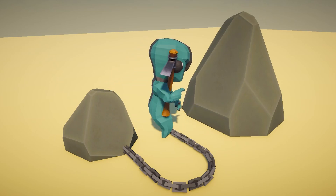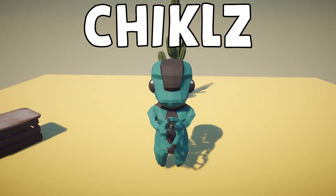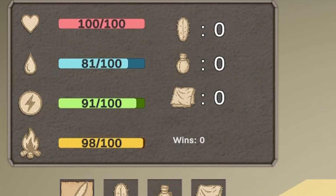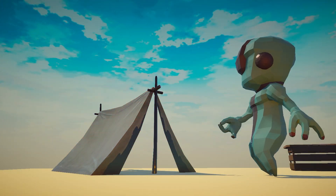In today's episode of torturing AI until they start an uprising and I'm the first on their hit list, we will force our agent named Chicles to survive in a harsh desert environment, where besides constantly suffering from thirst and energy depletion, he will have to learn about resource gathering, crafting and building. Here is how it all works.